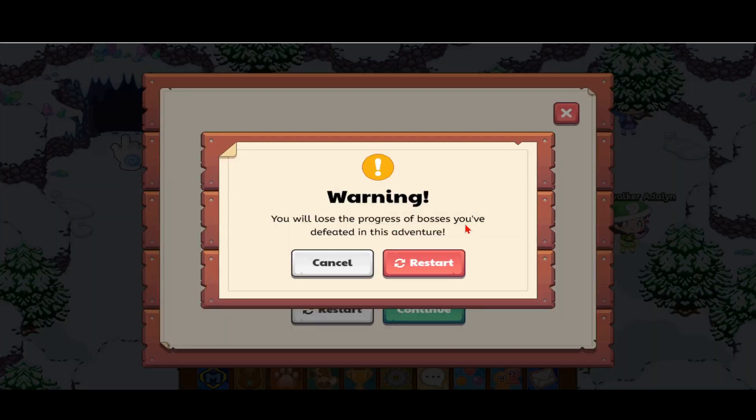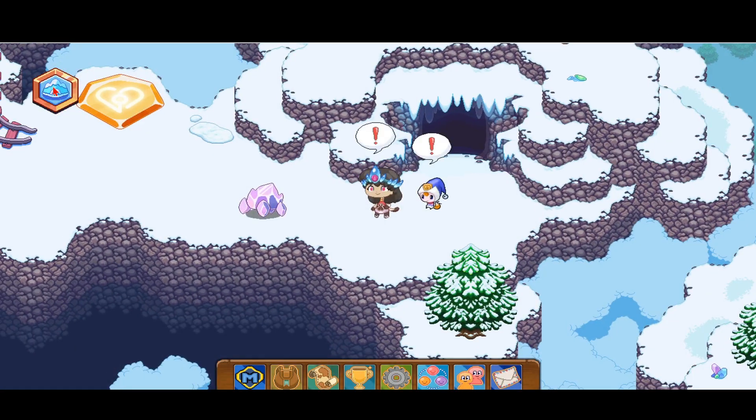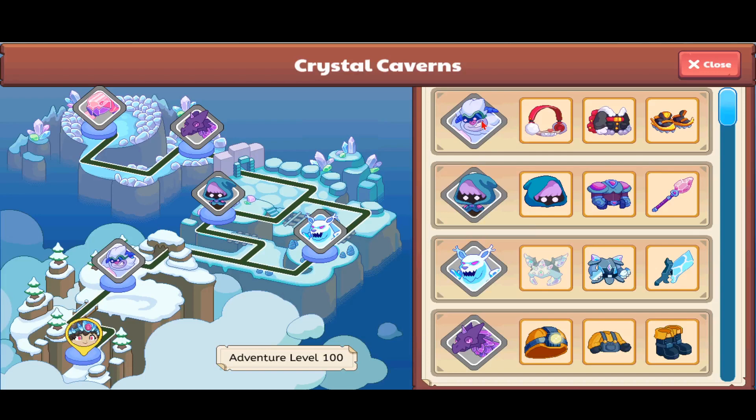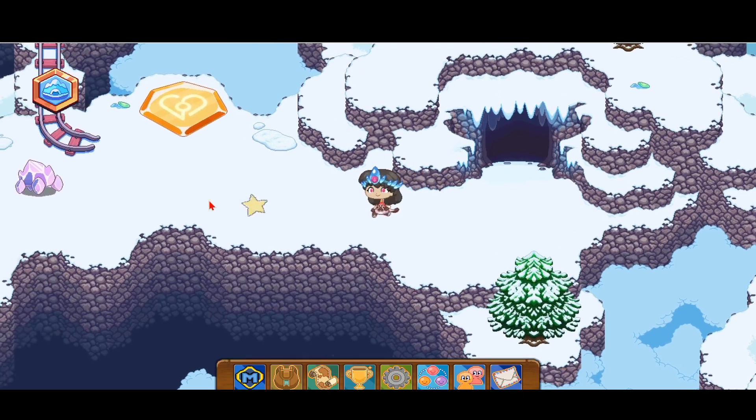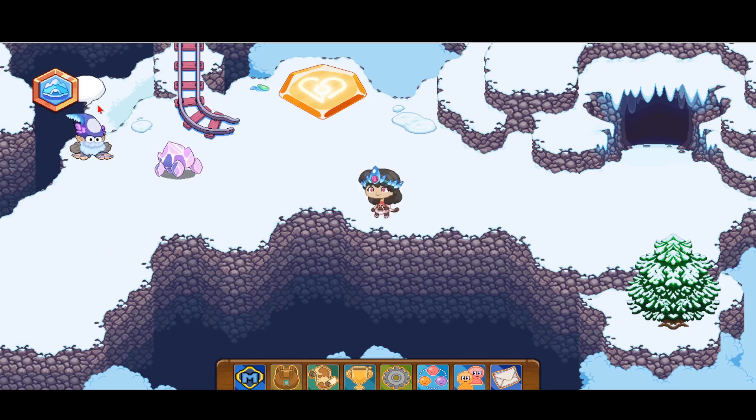It's going to say you are going to lose progress of the bosses defeated in the adventure. But you see over here, I already have all five bosses, so even if you press restart you are still going to have all the bosses. As you see, we have already defeated all five bosses in our previous video, so you don't lose the progress — it just says so. It means that in the adventure you are doing right now, you are going to lose all the bosses, so be really sure you don't want to lose all your progress if you want to get these boots.